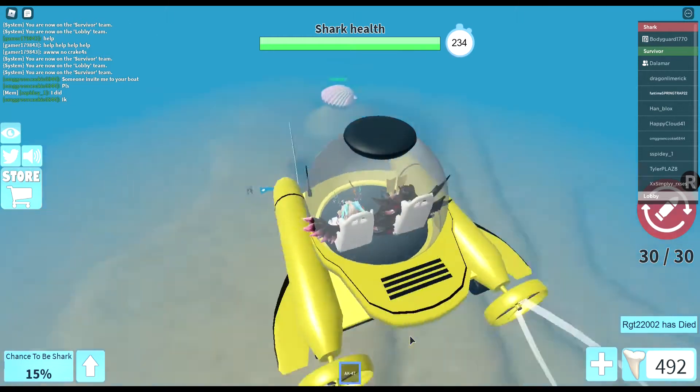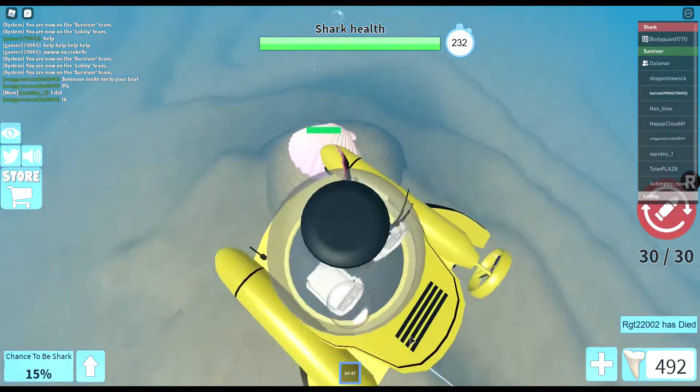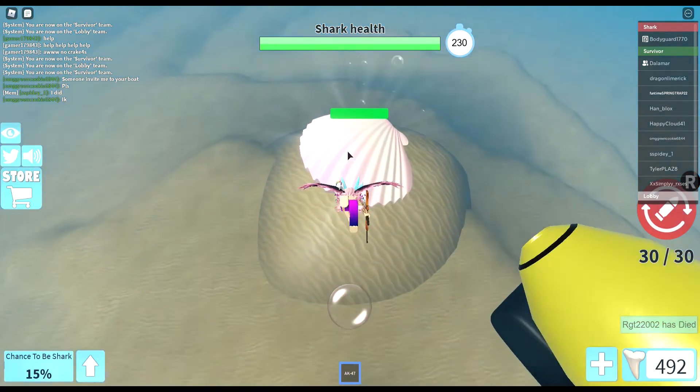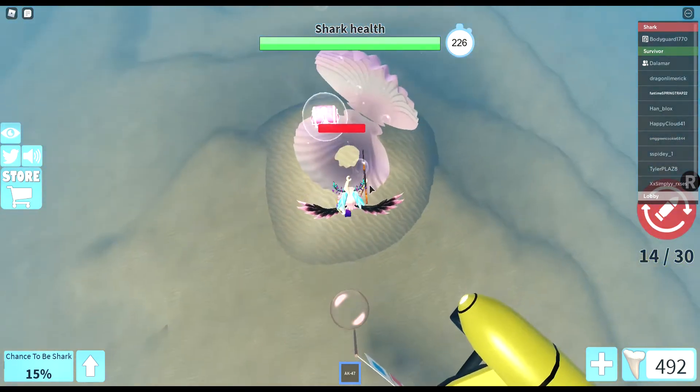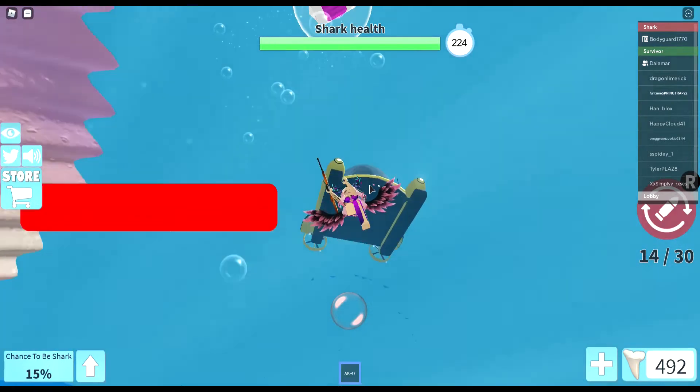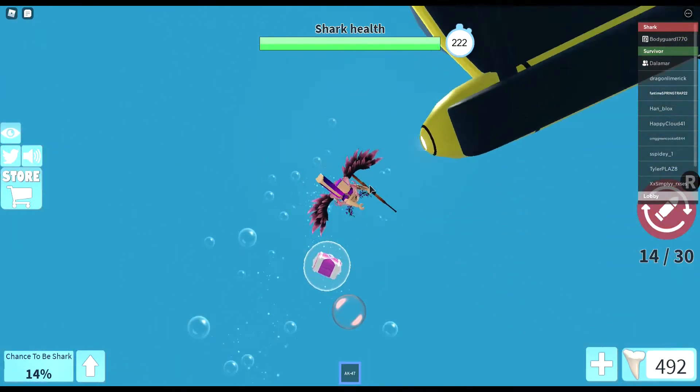As we look down it's quite simple — just here you can see the clam, so you shoot it and Spark's chest will go floating up in a bubble.